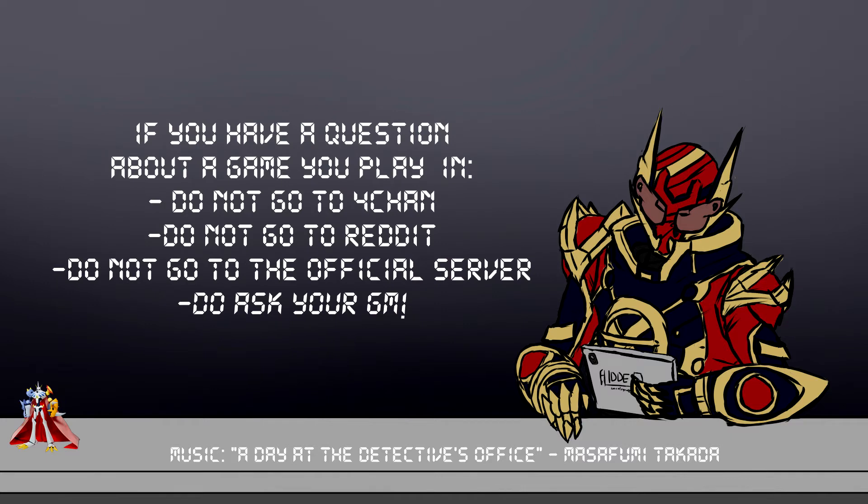Obviously, if you're a player, discuss with your GM what power level you're at before you make your character — that's number one important. If you have a question, don't look to the internet, don't go to 4chan, Reddit, Twitter, or the official server. Talk to your GM and ask them what power level you're using for this game. And if they don't tell you, it might be time to find a new GM.